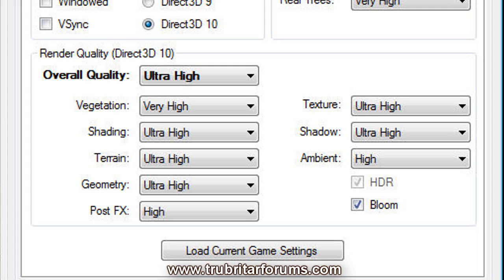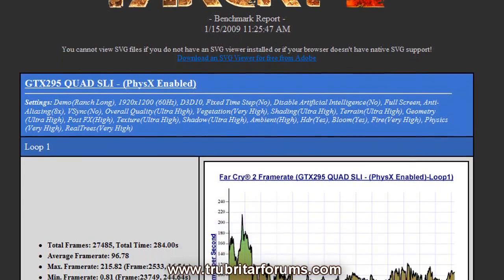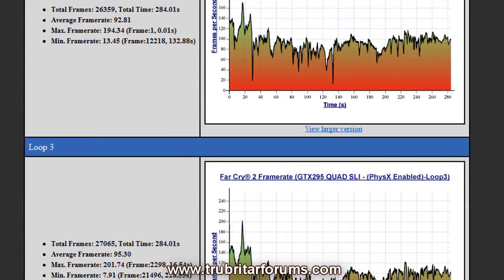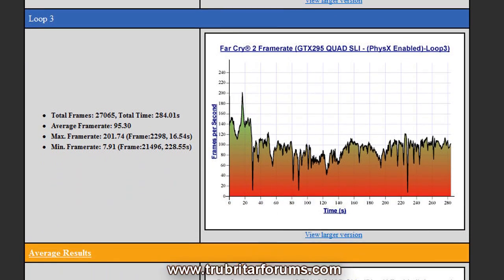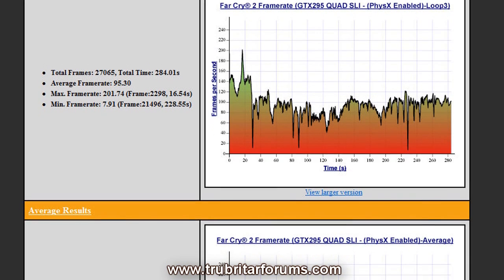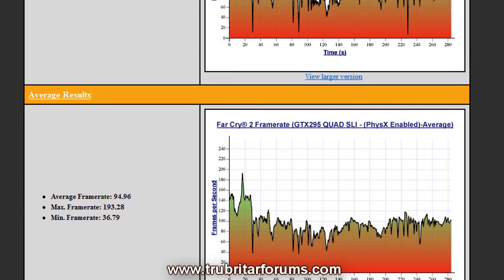Render quality set to ultra high, very high, or the highest possible setting available. Let's check out the results we got from the Far Cry 2 benchmark. These are the settings we used, just for verification. This is the type of analytical chart the benchmark gives you, so let's see exactly what results we get running on 8x anti-aliasing.